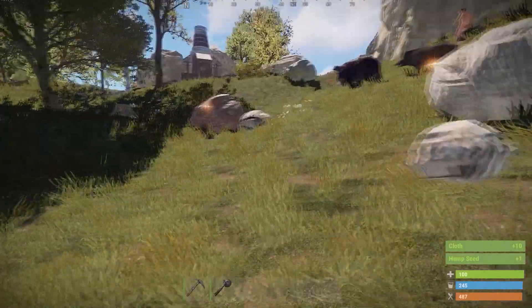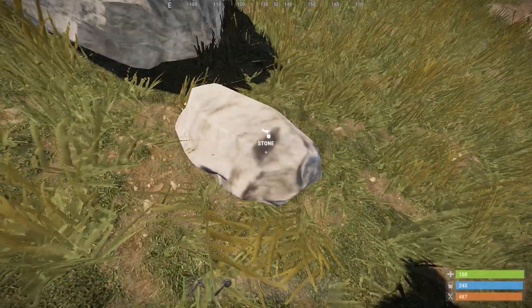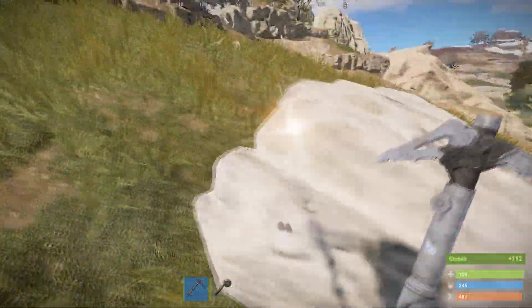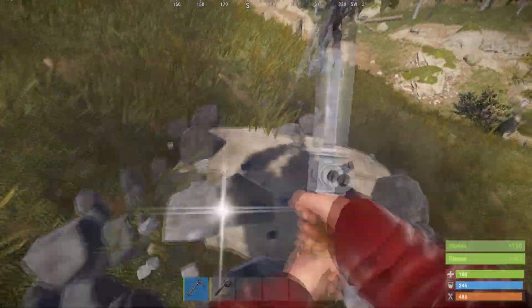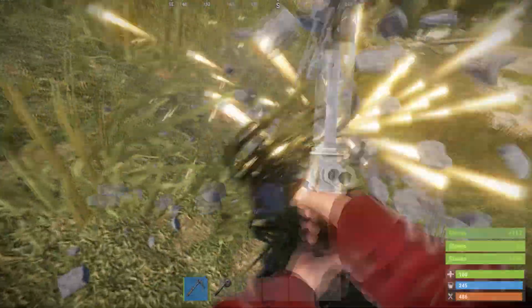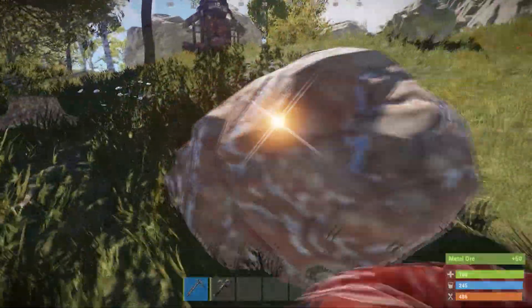Next there is stone, which has a small collectible node and also a large node which you will need a pick to collect. Hitting the shiny marker on each of these nodes makes you collect it faster. There is also metal, which you will need to smelt in a furnace.